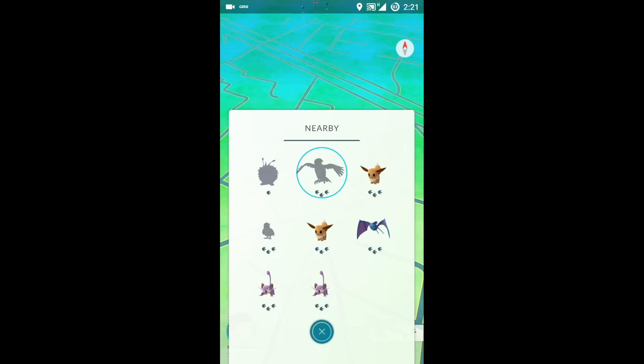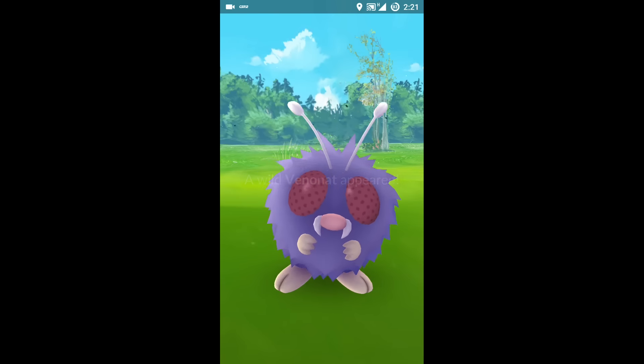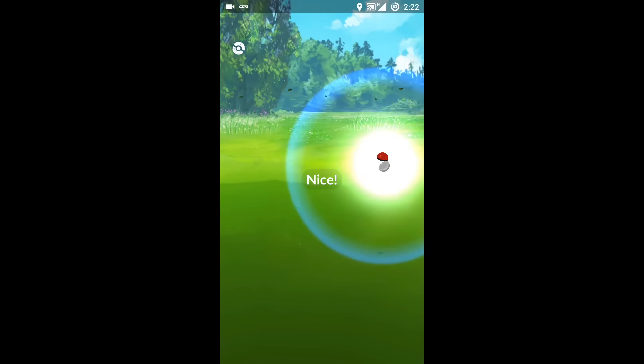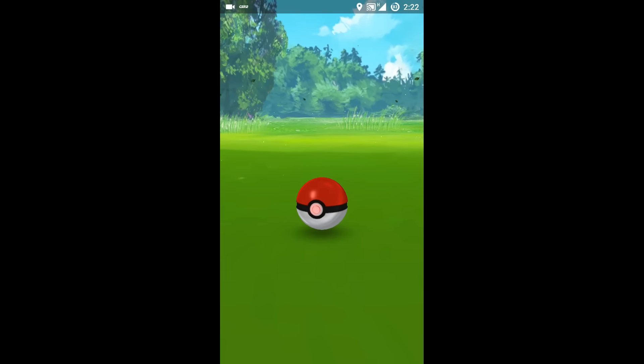To catch more Pokémon, it also helps to know where they are. You can tell how close a Pokémon is by the footprints shown under it in the nearby window: three footprints means it is far, two means it is nearby, and one means it is very close. Keeping this in mind lets you find and catch Pokémon faster and more easily.